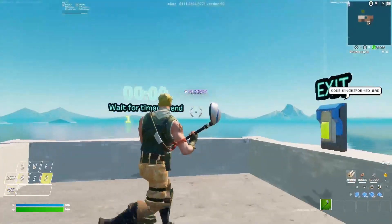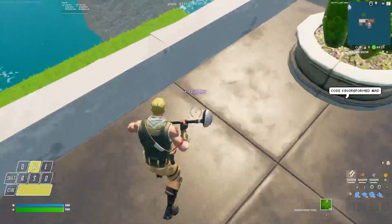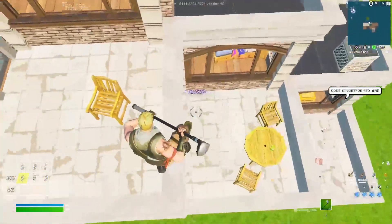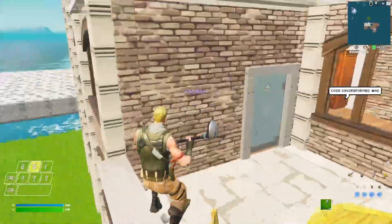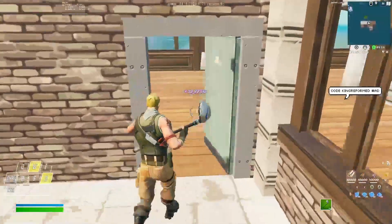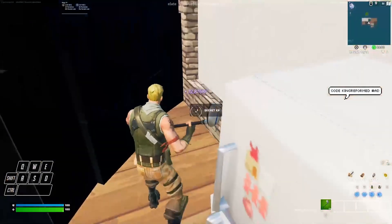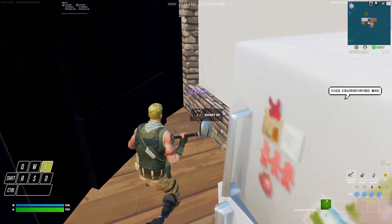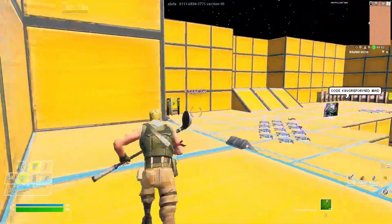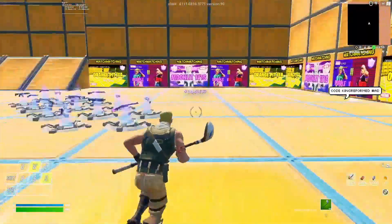Now we're back. Jump to the right side and stay on the third floor from the top — the one that has one chair, not two chairs. Once you come up here and see one chair, go inside, wrap around, and you should see a big speaker. Run behind the speaker and there will be a secret XP button right there. Click on it and we should get another small boost of XP. It's not going to be as good as the ones before, but all XP is good XP.